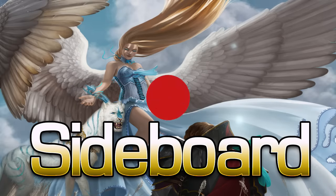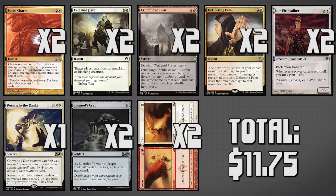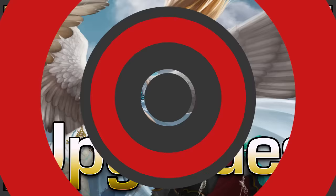Moving on to the sideboard. We have two copies of Boros Charm, which can close out a game with four points of damage, give our permanents indestructible to save them from a wrath, or give one of our creatures double strike. Next are two copies of Celestial Flare, which can protect one of our attacking creatures or destroy a creature that's attacking us. Two copies of Crumble to Dust, which is great against Tron and Man Lands. Two copies of Deflecting Palm to redirect damage from our face back to our opponent's. Two copies of Core Firewalker, which is good against Burn and gains us life whenever a player casts a red spell. One copy of Return to Ranked for when we're going against heavy removal and need our creatures back. Two copies of Tormod's Crypt against graveyard strategies, especially Dredge. And two copies of Wear/Tear for simple spot removal against artifacts or enchantments.